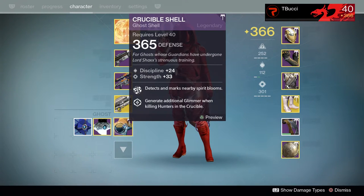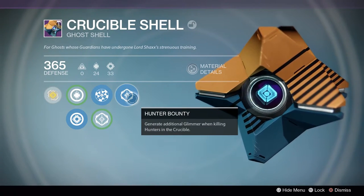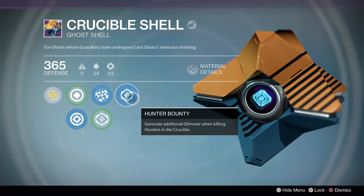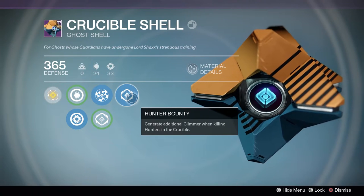For our Ghost Shell we're rocking the Crucible Shell, a Discipline and Strength based shell. It has your generic perks — Spirit Bloom Sensor and Hunter Bounty. The Hunter Bounty perk is important to me because I play a lot of PvP and want to get as much Glimmer as possible from playing in the Crucible.